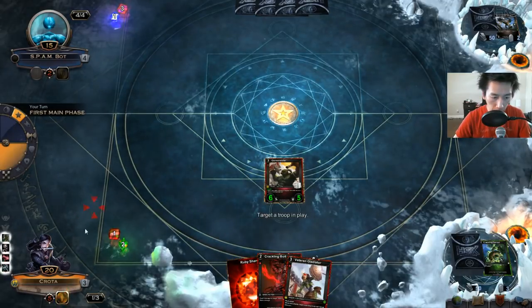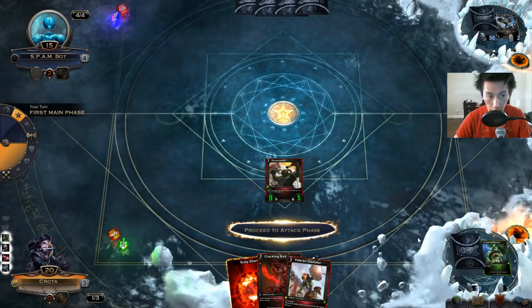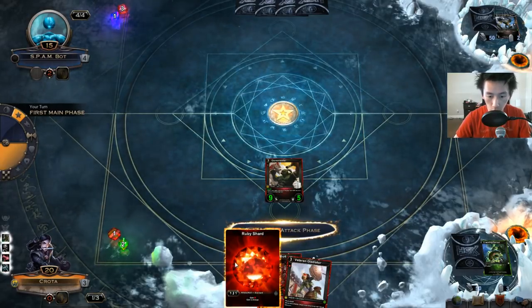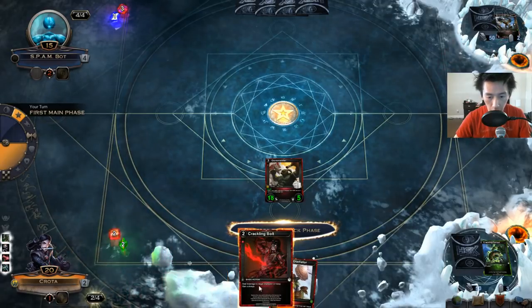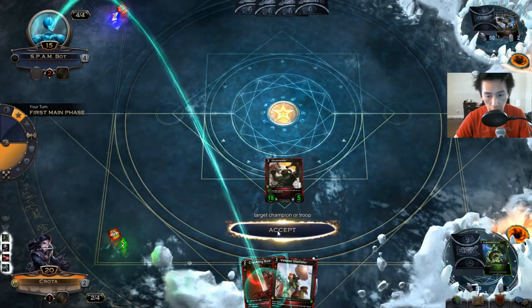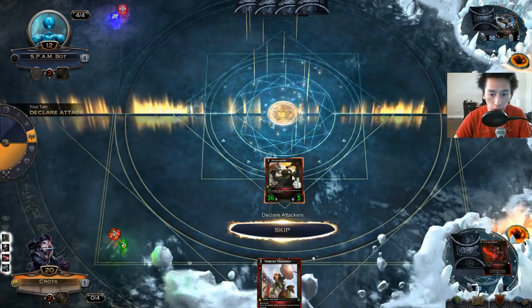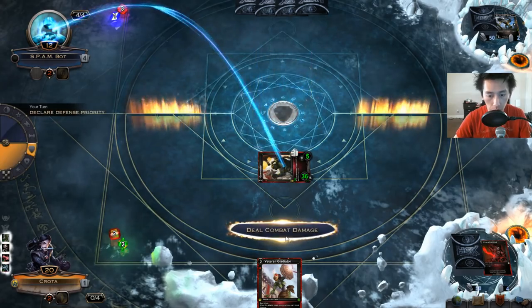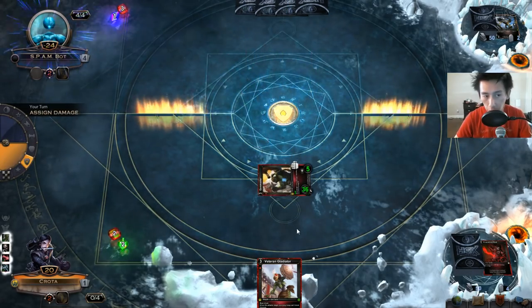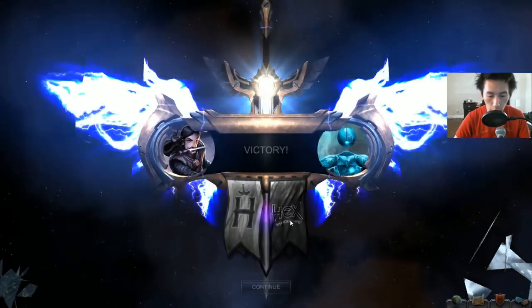You're going to see him more than double his power from 1 to 6, because I'm also going to gain a shard — so he's up to 6. Hero power gets it up to 9. Play a ruby shard, gets it up to 18. Crackling Bolt, up to 36. Proceed to the attack phase — 36 damage. He doesn't stop it; he takes 36 damage in one turn, and this was on turn 5.